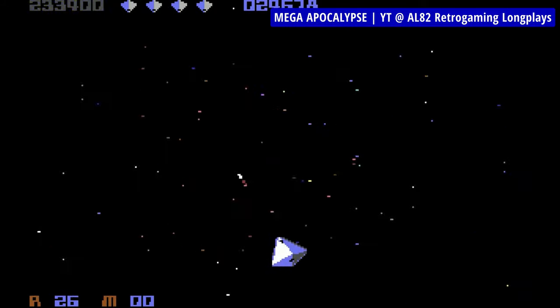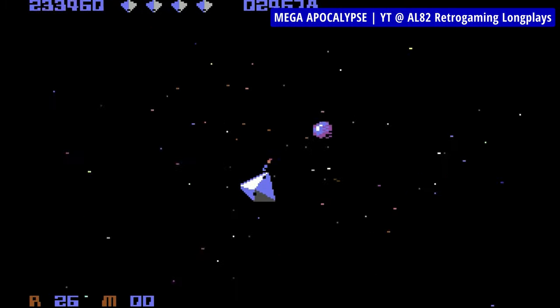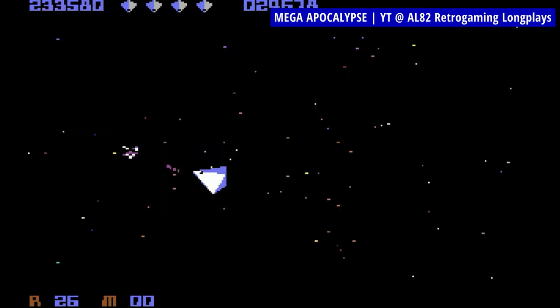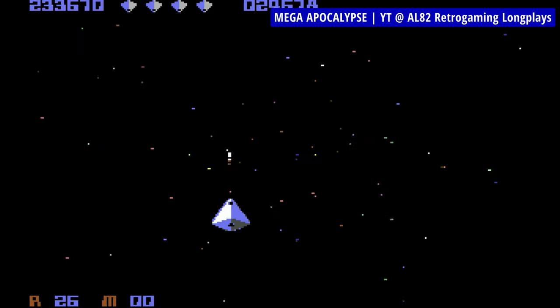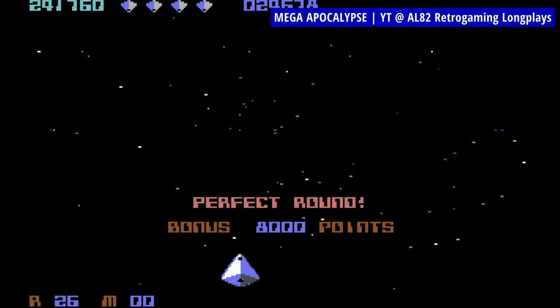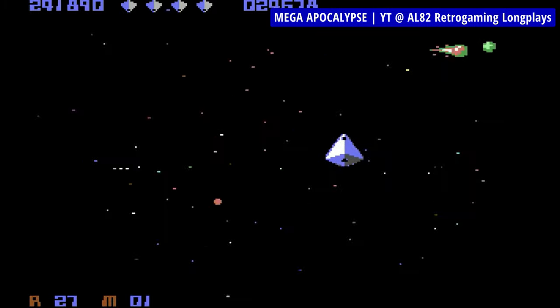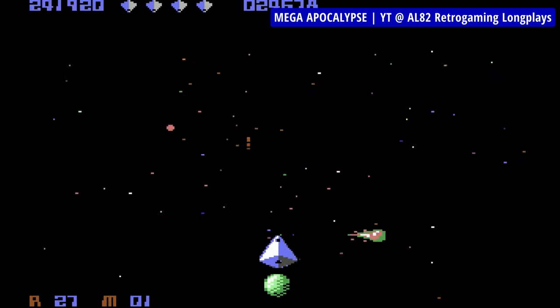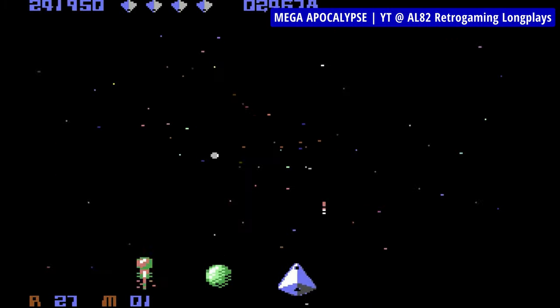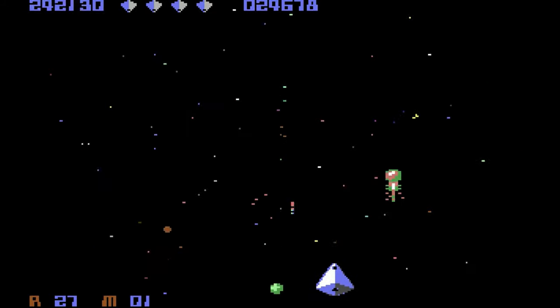It's refreshing just to shoot things for the heck of it and not to save someone or something. No higher purpose here — even heroes need a day off once in a while. Mega Apocalypse features a simultaneous two-player mode which makes it even more playable, and with five-channel sound and music by legendary Rob Hubbard, the game would have been a system seller if it had released a couple of years earlier. Trust me — if you like shooters at all, you can hardly go any better on C64.